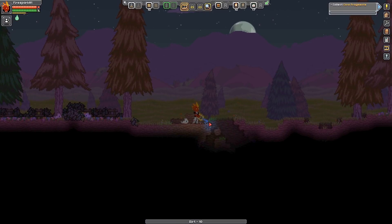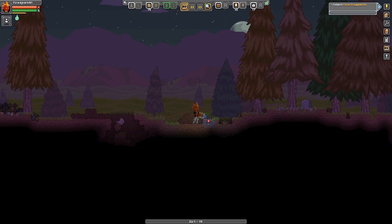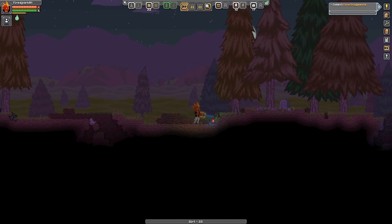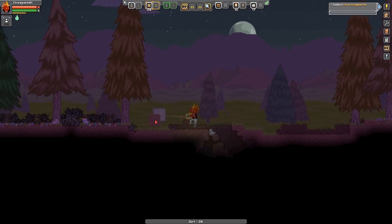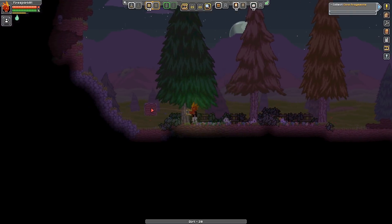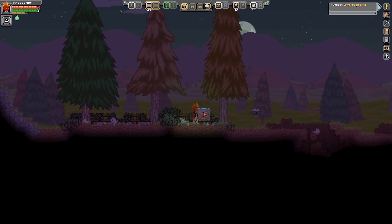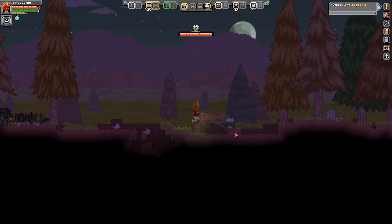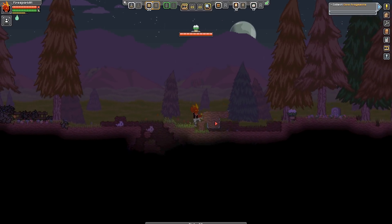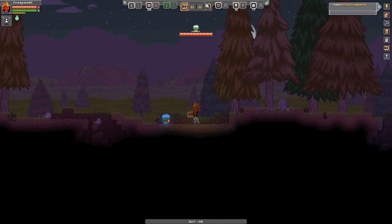We're just going to harvest up some dirt because we're going to use it to capture something - that way it can attack us and we can wear it down and hit it with a capture pod. We have our little robot guy hanging out with us. Let's see if we want that little guy - he kind of floats, he might be able to keep up with us. He doesn't seem threatening, though I missed him - wasn't fast enough.